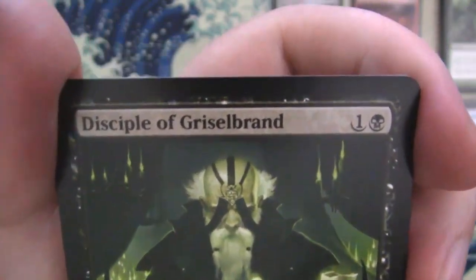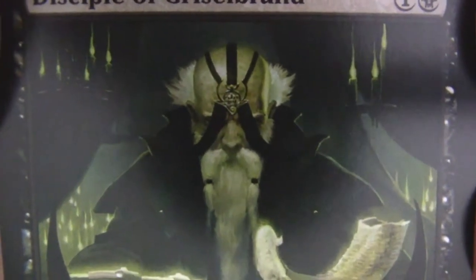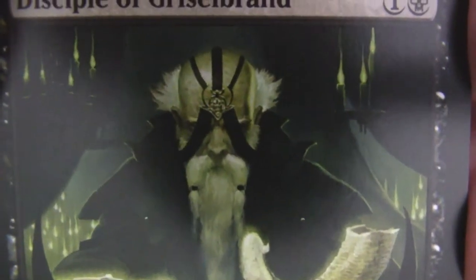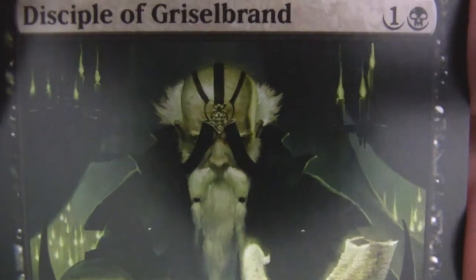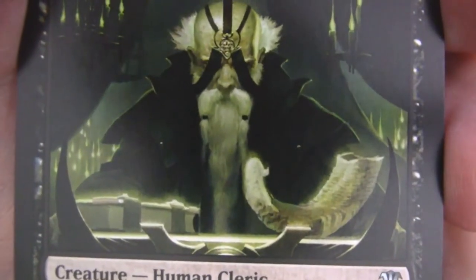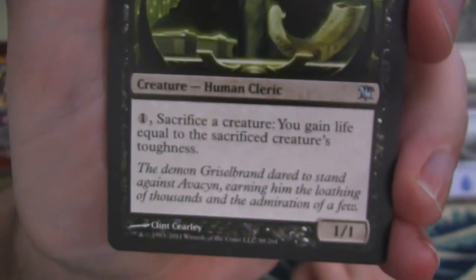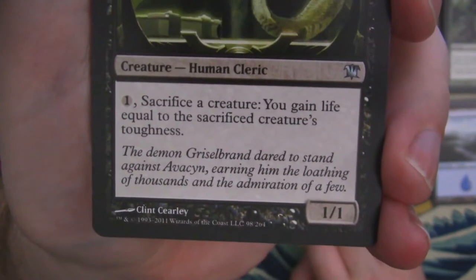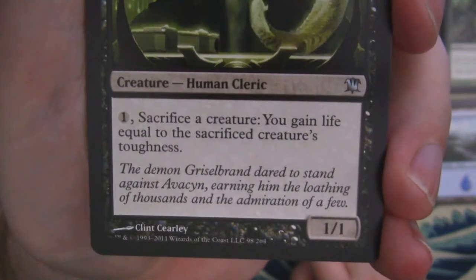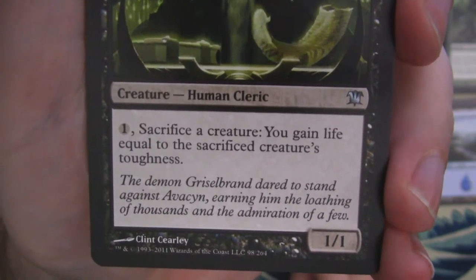First uncommon here is the Disciple of Griselbrand — interesting little head wrap with a medallion on the forehead but straps of cloth covering the eyes. Very strange but very cool looking. You can see working at an altar with a horn and a book. And it says 'The demon Griselbrand dared to stand against Avacyn, earning him the loathing of thousands and the admiration of a few.' Those people who are down with defying Avacyn.